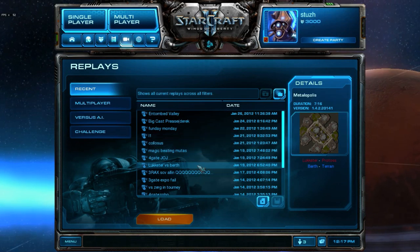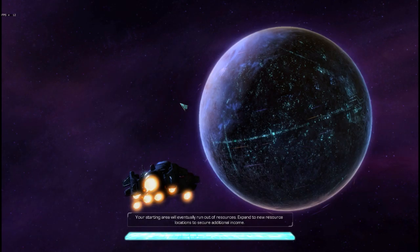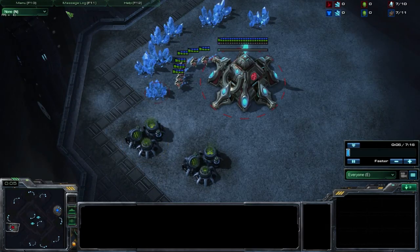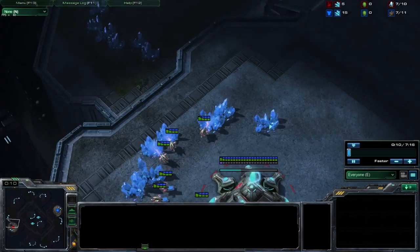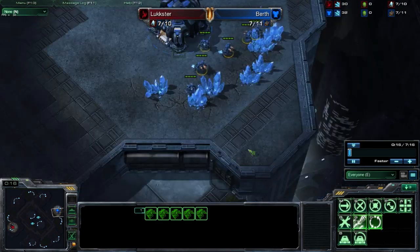Hello, this is Stitch Strategy, and we are going to be casting a normal game sent to me by a viewer. Today's game is going to be between Luxster, our Red Protoss, and Birth, our Blue Terran.